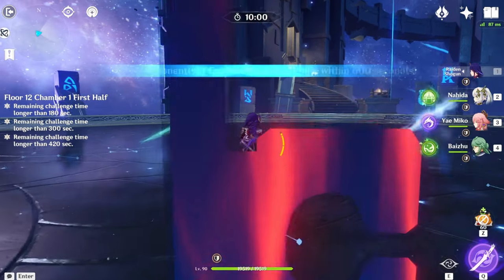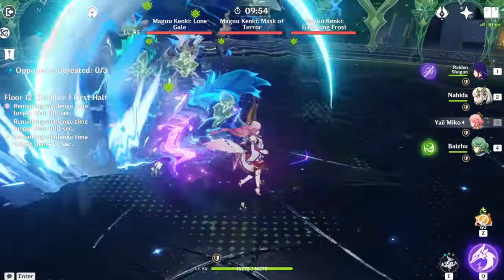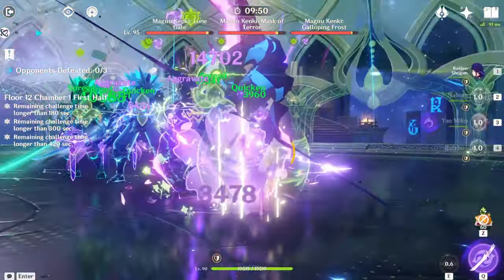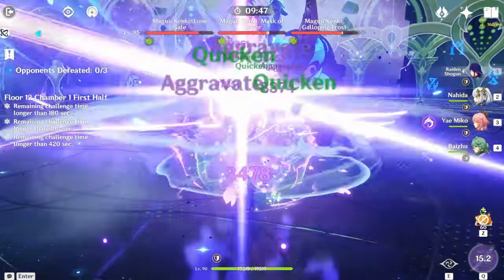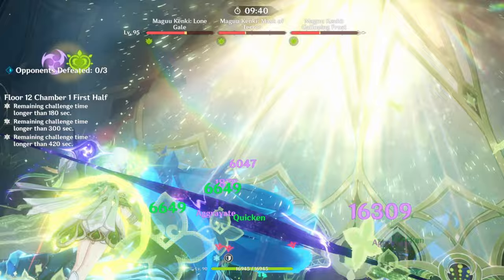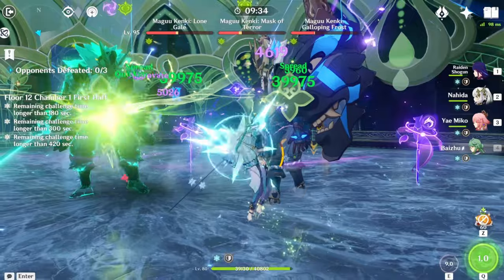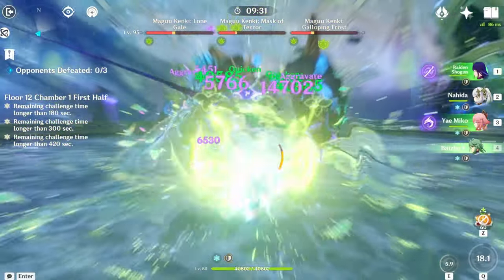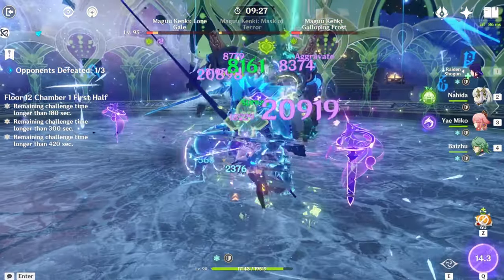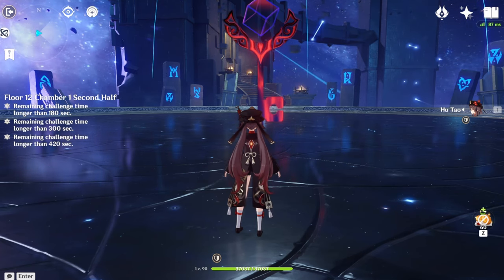Next up we have a Quicken/Aggravate team. These teams are extremely overpowered because they do a bajillion damage thanks to Dendro reactions. This is going to be a complete and utter massacre. Let's do triple E with Yoimiya. Let's stay on Baiju for a minute so he can get his burst back. Let's get Raiden's burst back — and look at that damage! Absolutely ridiculous. Baiju is there to heal as well just in case we take a lot of damage.